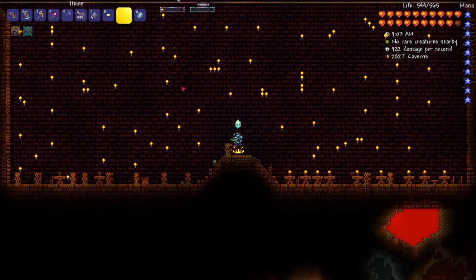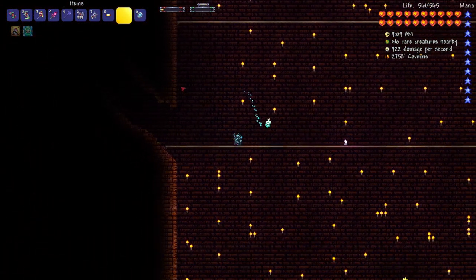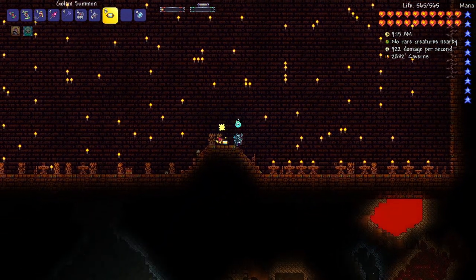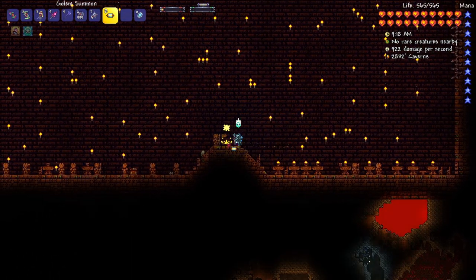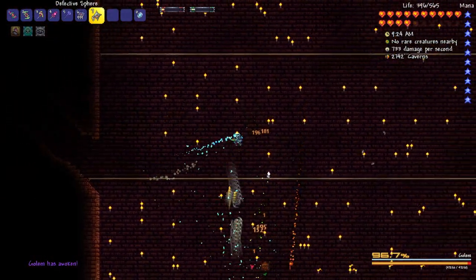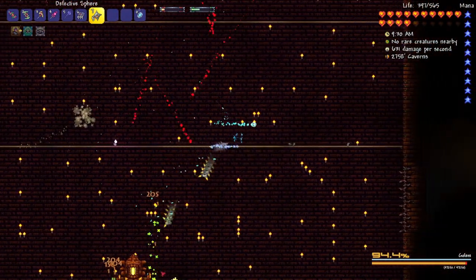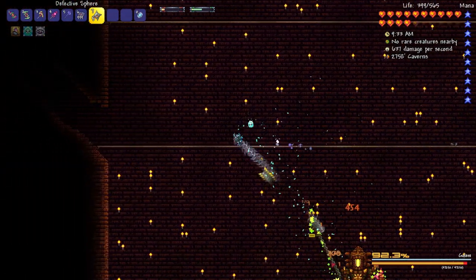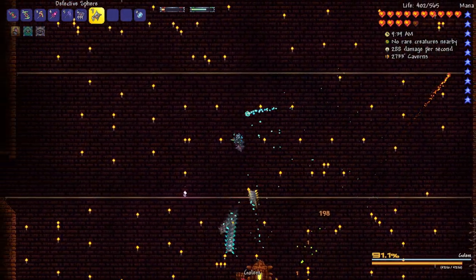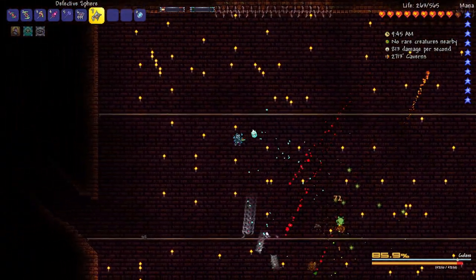So because I did lose that fight, I think I'm just going to try it again right after. I don't think there's really anything I can do to improve. Sure, I could put down candles and all that stuff, but I just don't think it's necessary. I just have to be a bit more careful this fight. The fireballs just go up in the air and I lose track of them because it takes so long for them to come back down. I think the fireballs were what was doing all the damage last time.